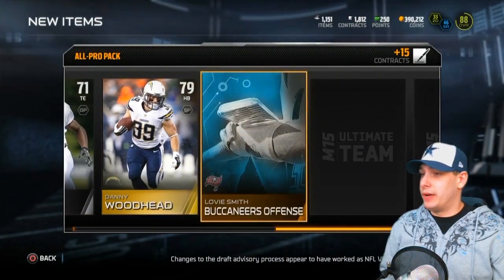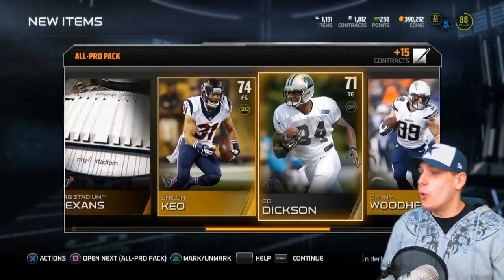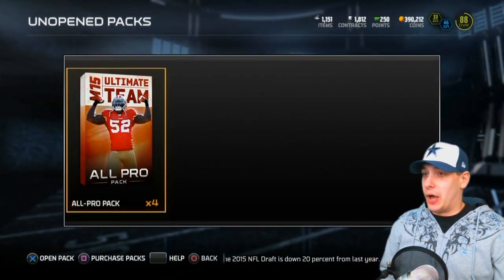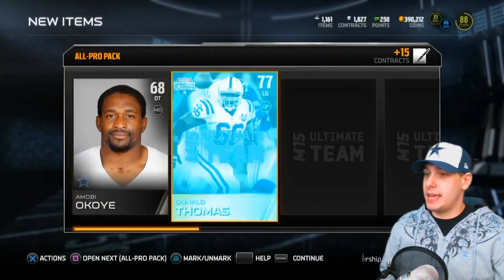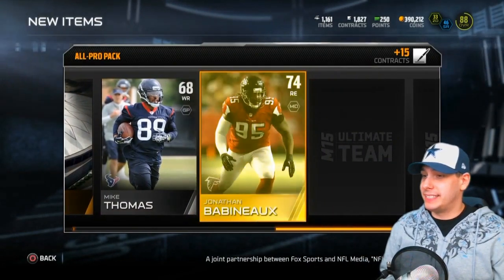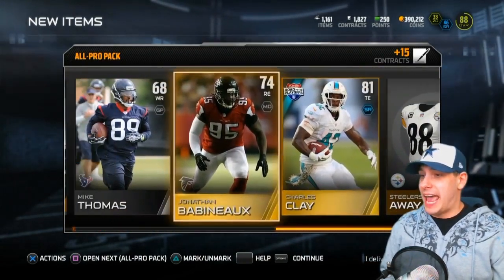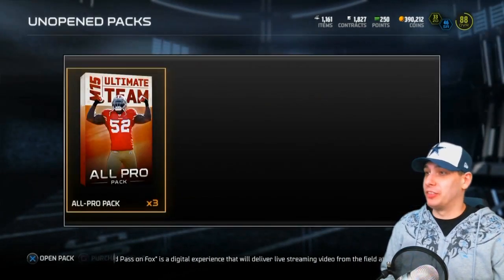Nothing good here — Danny Woodhead and Dan Connolly. These packs are just so brutal sometimes; you really just have to hope you pull something amazing out of one of them. Alright, here we go, another All Pro pack. Donald Thomas, Gano, Mike Thomas, Jonathan Babineau, Charles Clay, and a Steelers jersey. These are just some awful packs — absolutely atrocious. Nothing even worth a damn thing at this point and we're halfway through already.